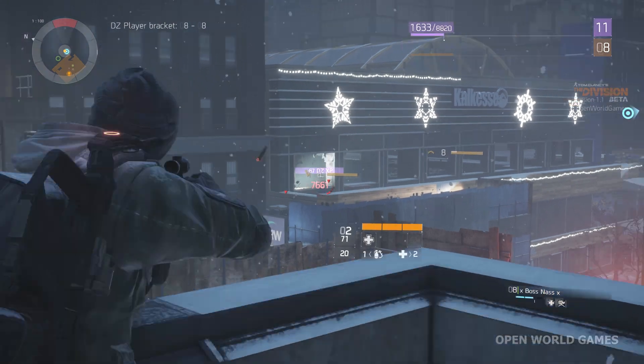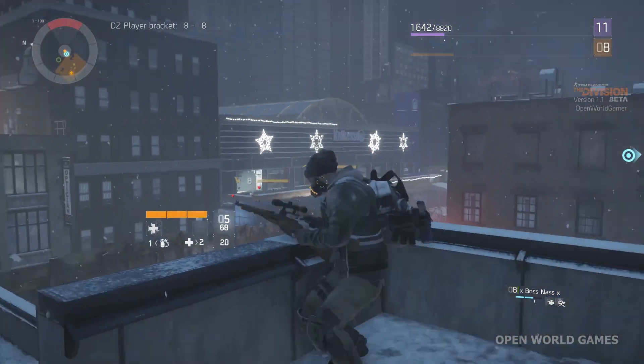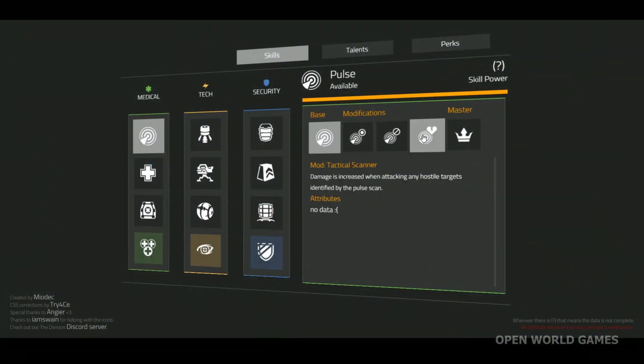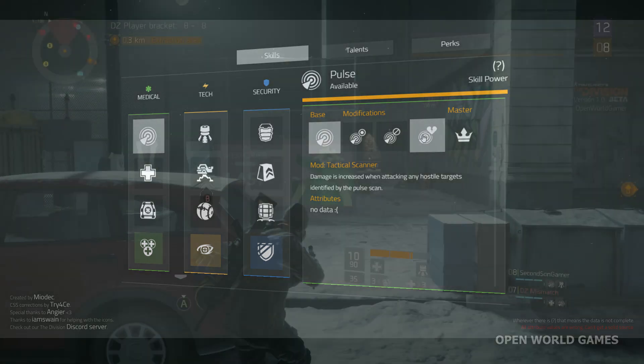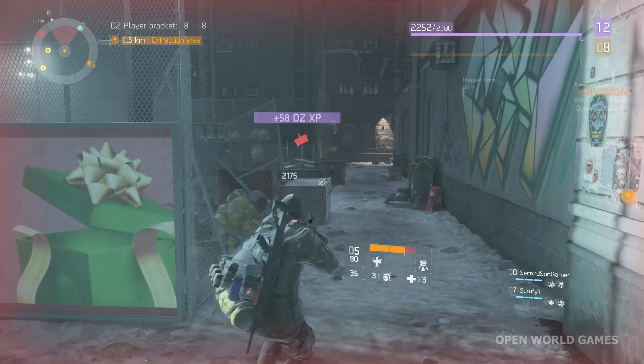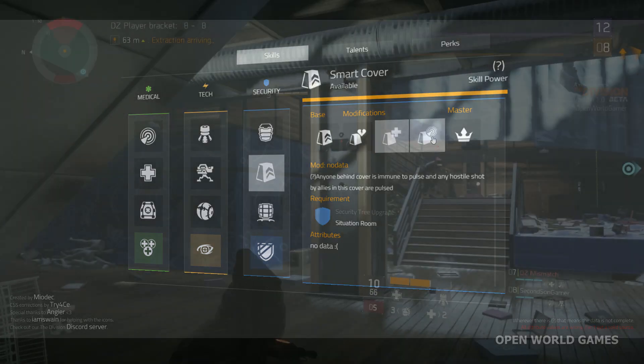We'll be providing support from the back and keeping away from getting hit while dishing out damage from a distance. Since we're all about damage, we'll go for the Pulse Scan with the Tactical Scanner mod. This will help us locate enemies and increase our damage output when attacking. We'll go one step further by using Reinforced Cover to up our survivability.